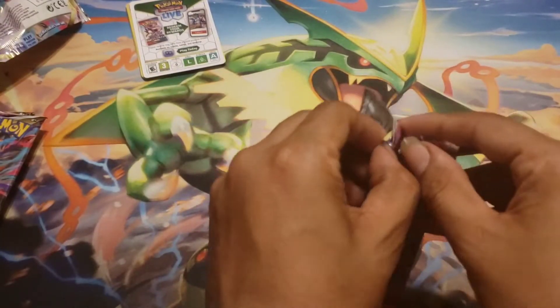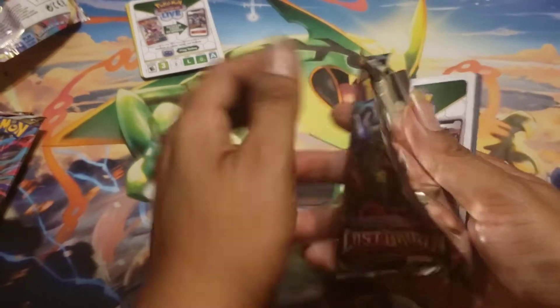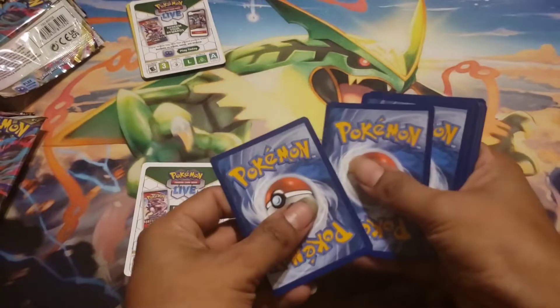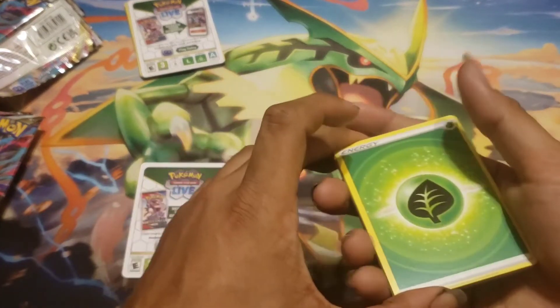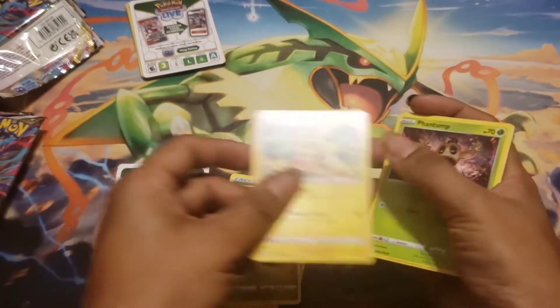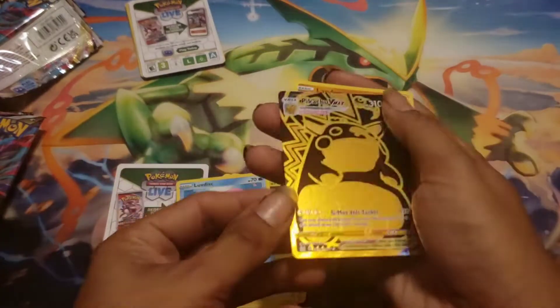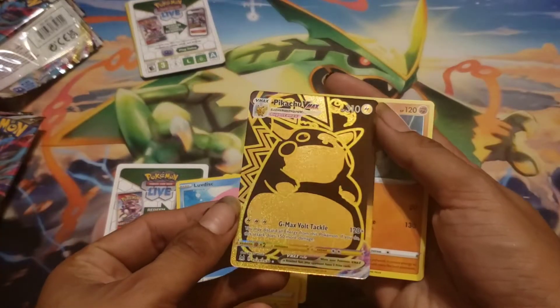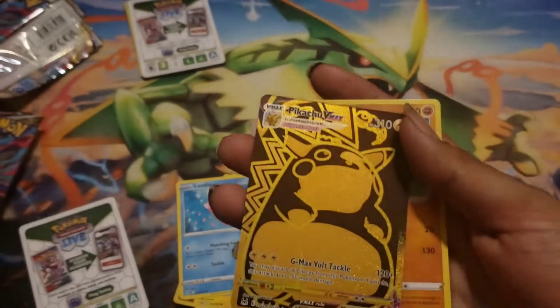Opening the next pack — I was going to open it easy and then I see a Pikachu. Next pack: trainer gallery or regular rare? Pulls include Snorlax, Pikachu, Phantom. I absolutely love this Pikachu — wait, what is out of this pack?